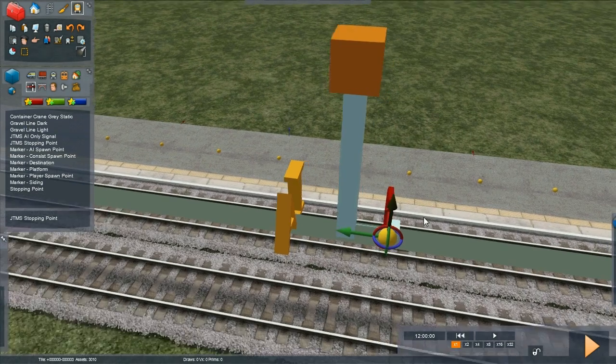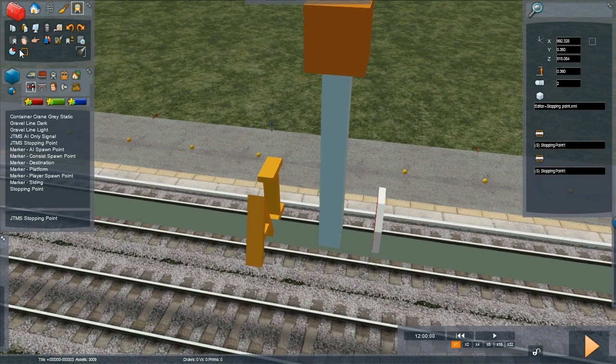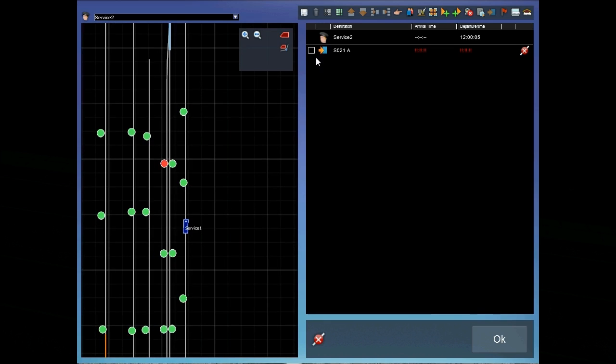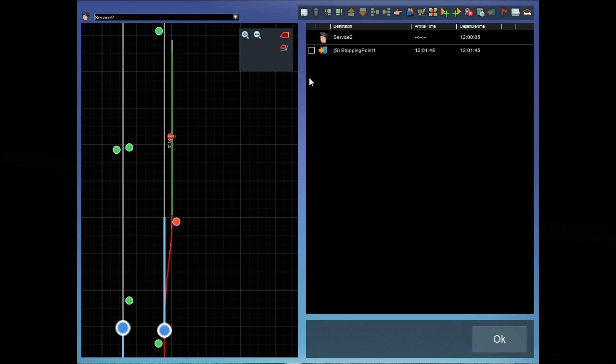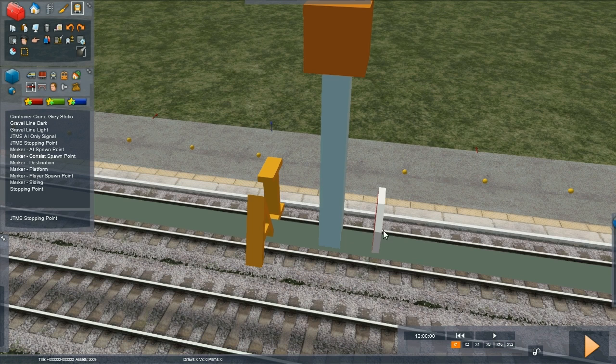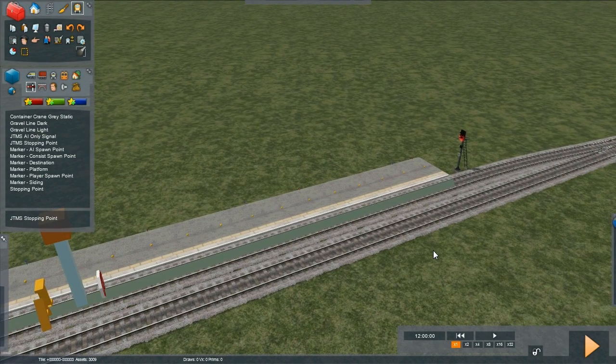We can rename this stopping point — I believe by double clicking it. There we go, this is called 'stopping point' at the moment. So let's go into our scenario and edit the second train to go to our stopping point. Now you can see that the scenario thinks it's going to work — service one is working with no errors, and so is service two. Sometimes because we've only just added these signals and the stopping point, the scenario will still tell you it's broken. All you need to do is save it, exit the scenario, and press play again — at that point the signals will re-evaluate everything and the scenario should come up as working.